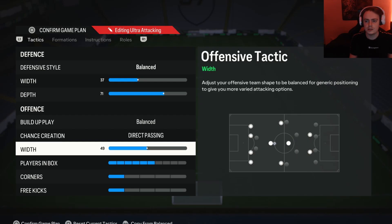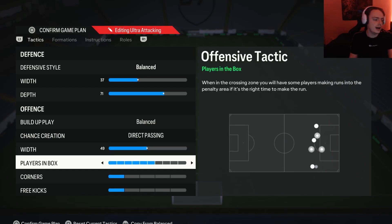Moving on to the attacking width: because the 4-4-2 is a nice balanced formation, I don't like going for a crazy high or crazy low width. I like a nice balanced width — I went with 49, just one below 50, so it's a little bit more narrow than wide. That's been really good for me with this formation. For players in box I have this on 6, so I can get a few players into the box to help finish off chances without overcommitting everybody to the point where we'll always get counter-attacked if we lose possession.